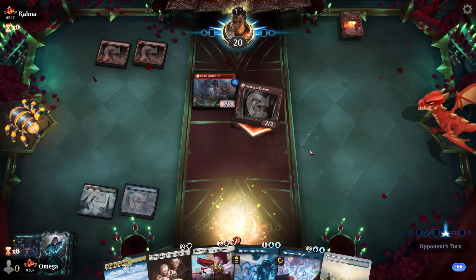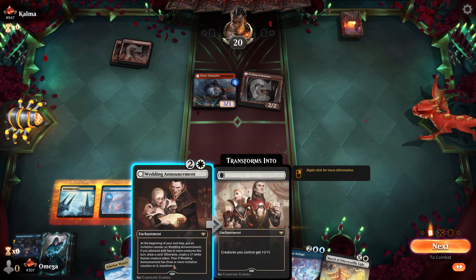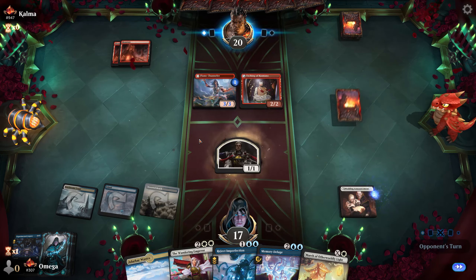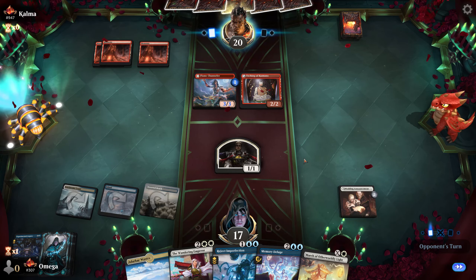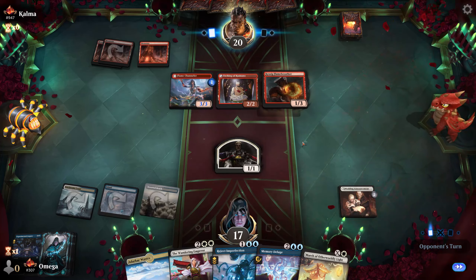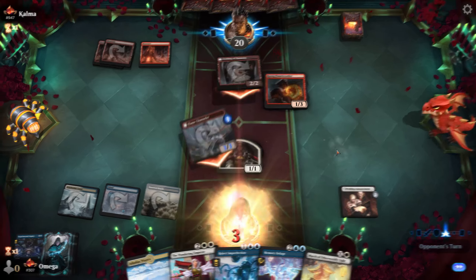I should have done it on the attack step — I actually thought I was on the end step. Let's pretend this was intentional. If I lose by two damage I will just pretend this never happened. They aren't quick enough, so we need to help them — that's the strategy.